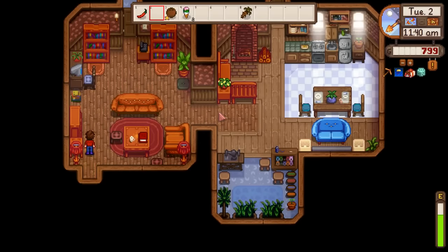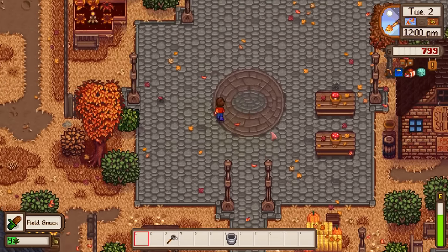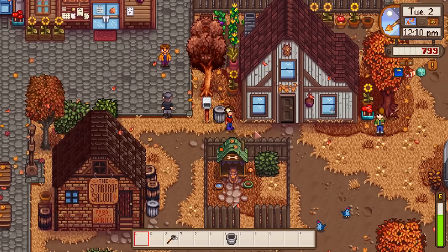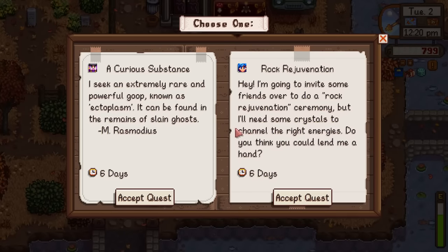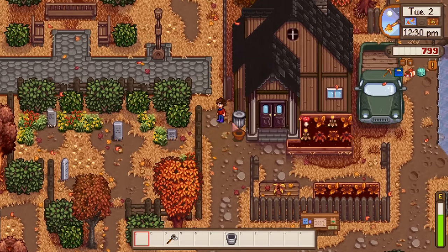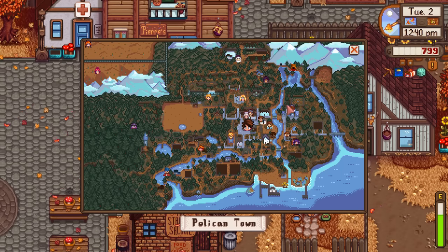Time to find gift recipients. The older you get, most likely the more disposable income you'll have - probably living a better life than when you were younger. We should all be looking forward to retirement. Taking the Curious Substance quest first - that's probably the obelisk or prismatic slime quest. Penny's at the library on the map.